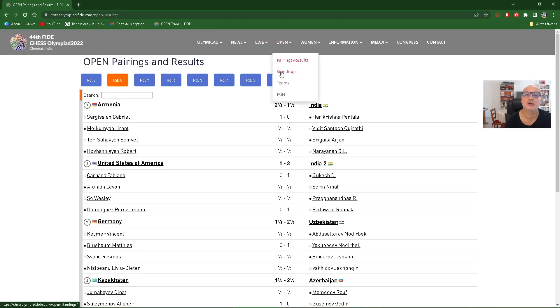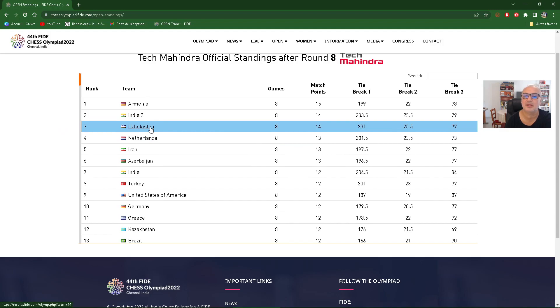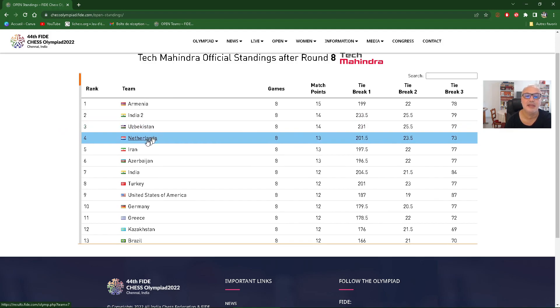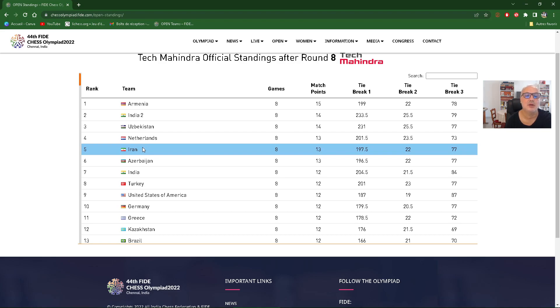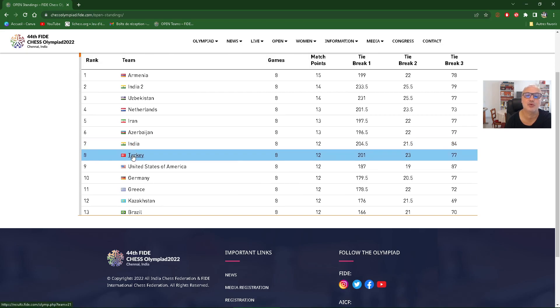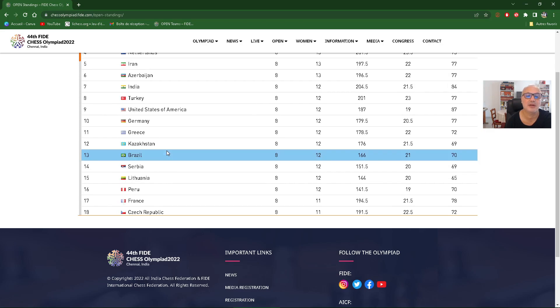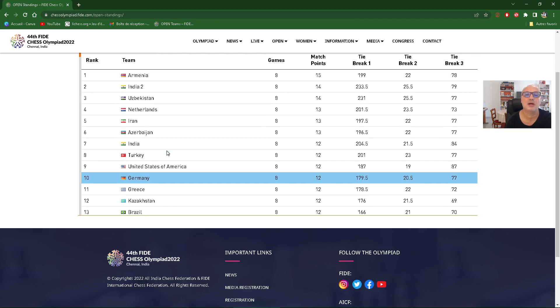Now let's look at the standings. Armenia leads with 15 points, then India 2 just behind, and Uzbekistan — a very surprising team — in third place. Then you have the Netherlands, Iran also as a surprise — they weren't expected this high after 8 rounds. Azerbaijan had a very, very good tournament. India 1 is a little disappointing. Turkey is also very well placed, another surprise. And seeing the Americans in 9th place, that's not top. France has lost many places and finds itself now in 17th — they will need to score big.